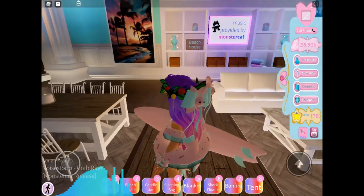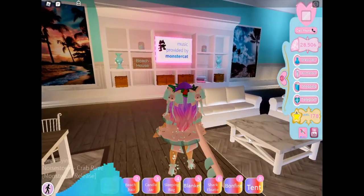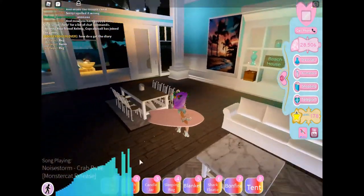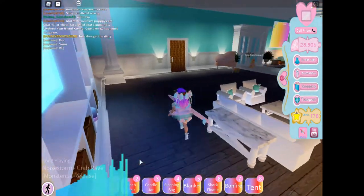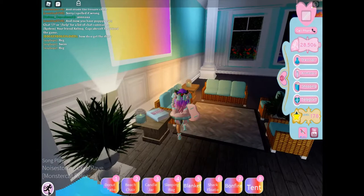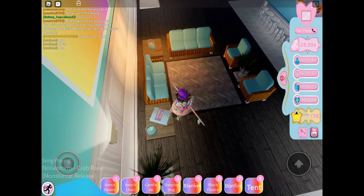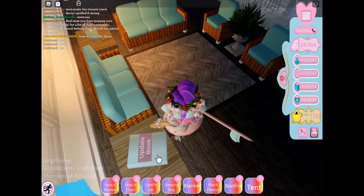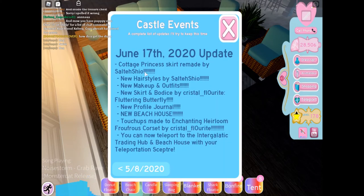Before we leave, I just wanted to let you guys know that I did forget something earlier. There's something called the update book, and it's right over here. You can see it says update book, so click on it. It says castle events — a complete list of updates.